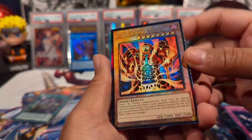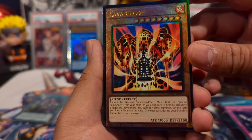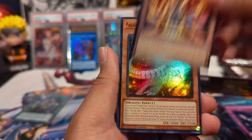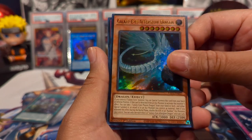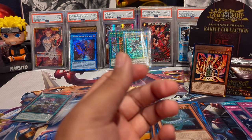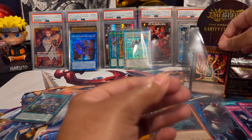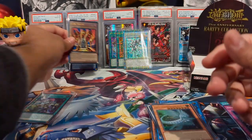We have Lava Golem as a new ultimate rare — the new ulti — which looks amazing. Such an iconic card. We have Galaxy-Eyes Afterglow Dragon as an ultra and Ice Dragon's Prison as our super rare. Yeah, I think these new ultimates are definitely one of my favorite rarities.